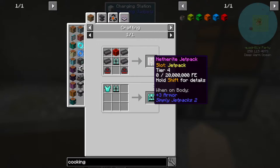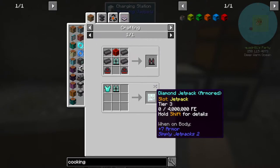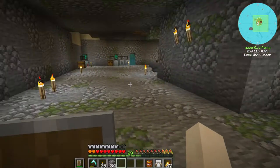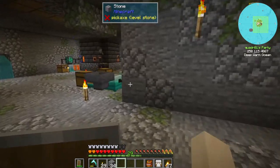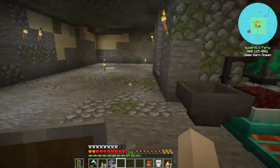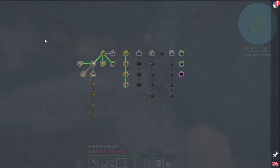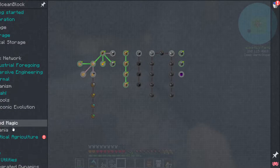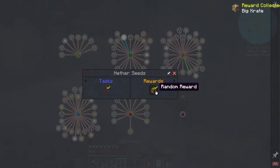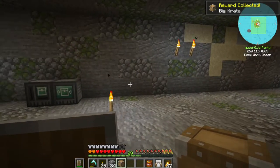I could put a diamond chest plate on that, but I like having the O2. What quest did I get? Oh, the mystical agriculture — I got another seed. Oh, a big crate. That's nice.